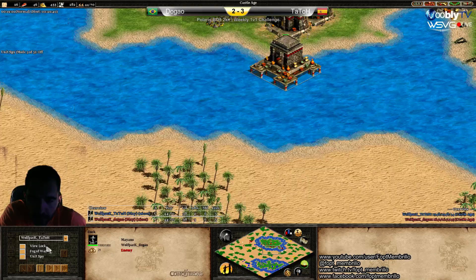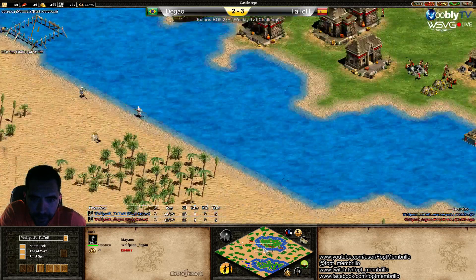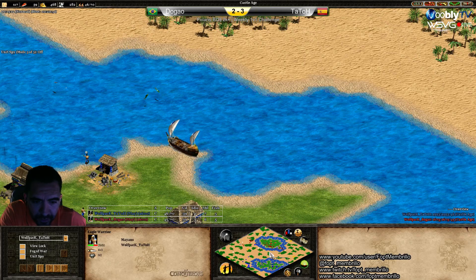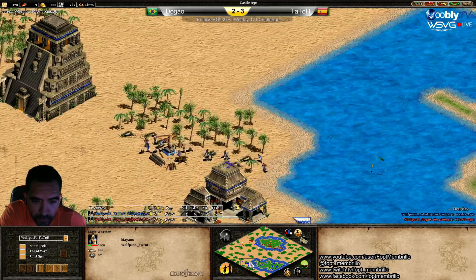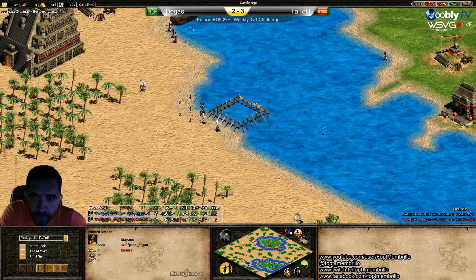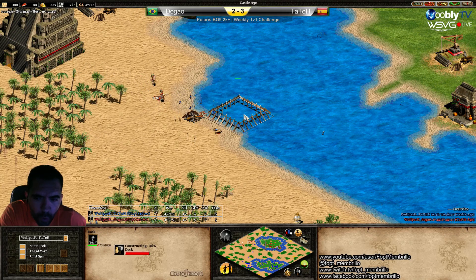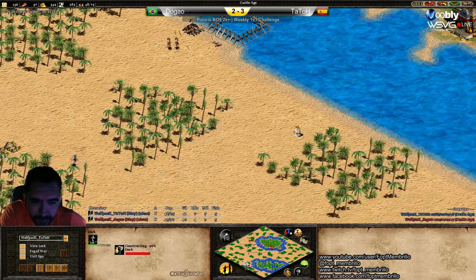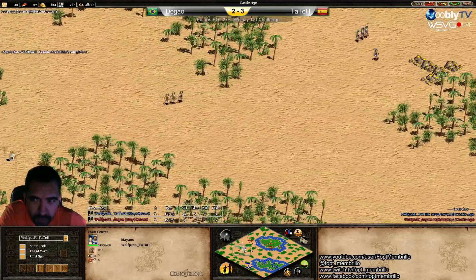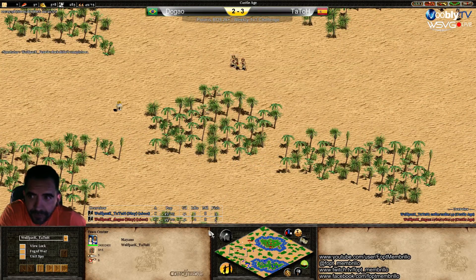The bad thing for Dogao is that he made a galley instead of a fire ship. Tato made a fire ship in his own river. He really needed this dock denial. The villager is killed — he's going to lose the build. That was actually very good for him: that dock was at 96% complete, and that's 150 wood wasted.